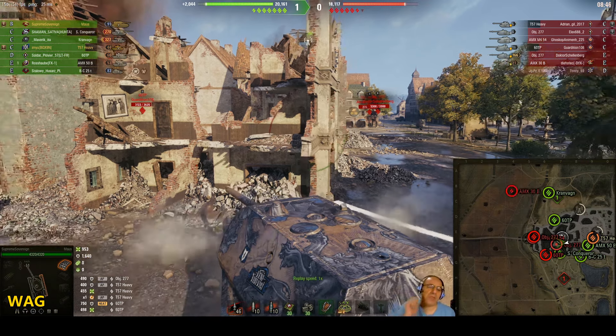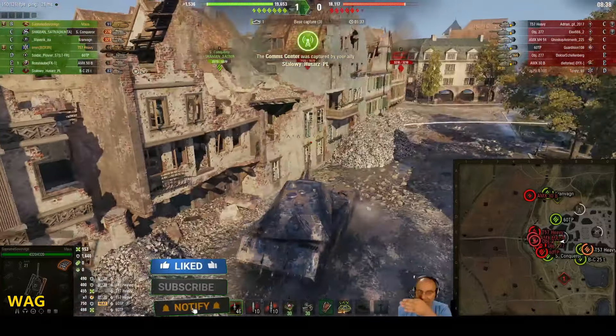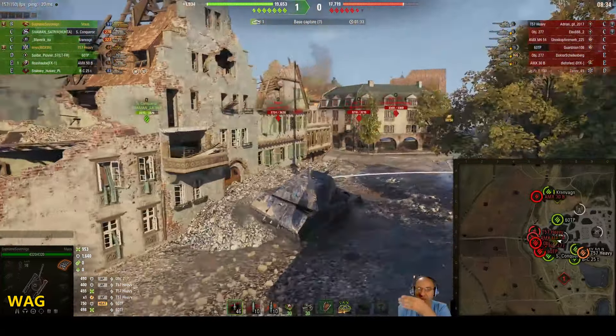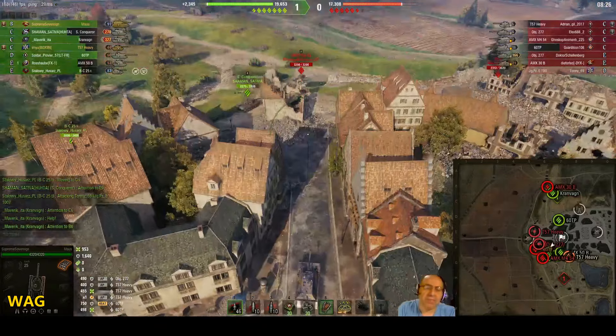The parts I'm pointing to here, as well as this part over here, are the weak spots on both the Maus and the E100 — vehicles which have the same structure. By angling his armor like this, he's protecting his weak spots, and at the same time he's making it very, very hard — almost impossible — for the enemies to pen him.